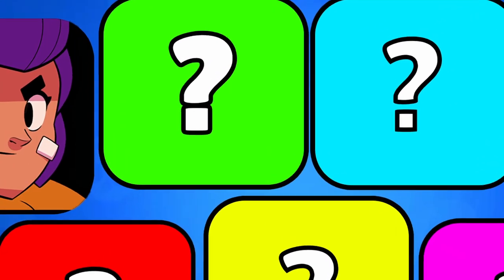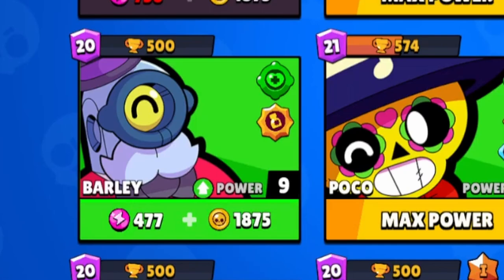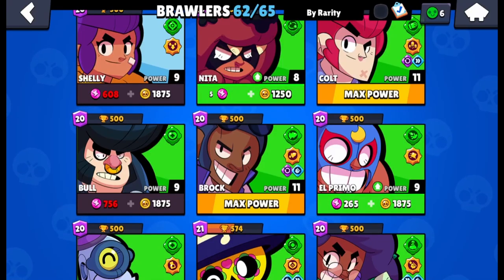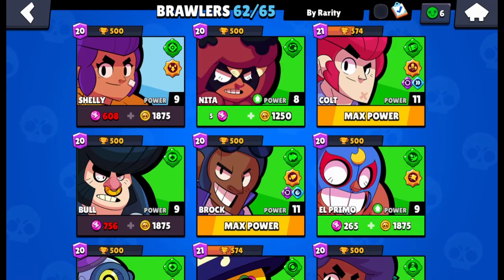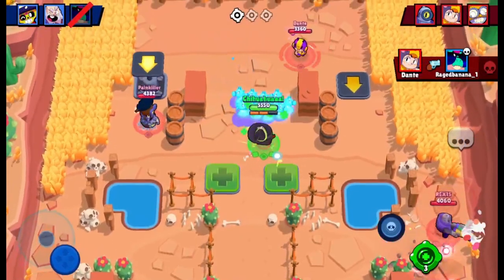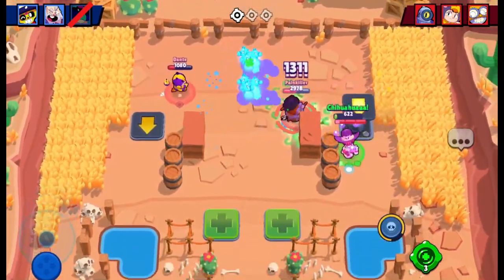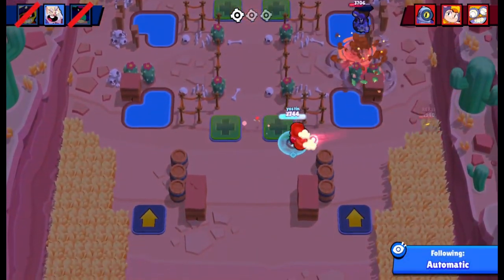Moving on to the next rarity — this one's a bit harder because there are eight brawlers and most of them are pretty good right now. Barley is pretty good because throwers got an indirect buff from the indestructible walls. Bull and Primo are pretty good because they can go around the indestructible walls. Colt has always been good and deals a lot of damage, especially in Heist. Brock is also a good option. But the best brawler in the rare rarity is Poco. Poco is good in Power League, good in lots of game modes like Hot Zone and Brawl Ball, has a lot of utility — he can deal damage and heal basically to full health. He is the best rare.